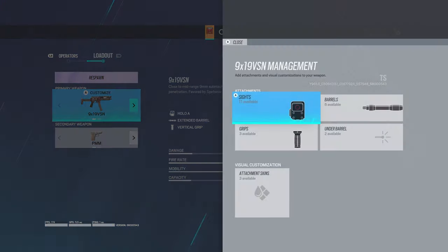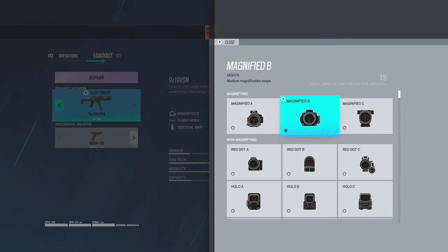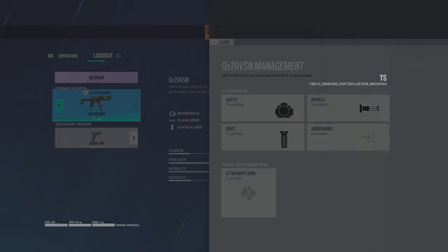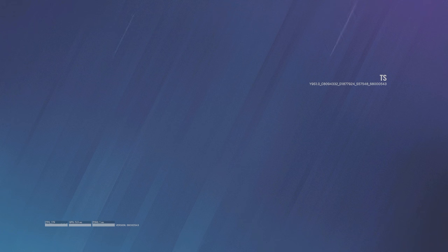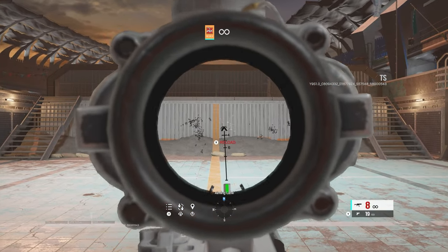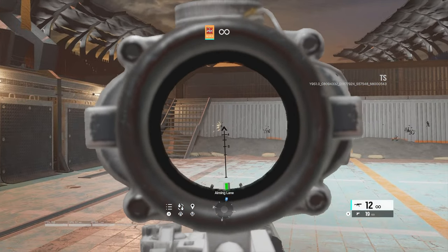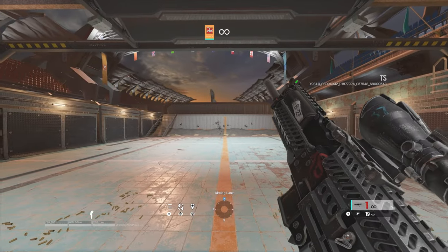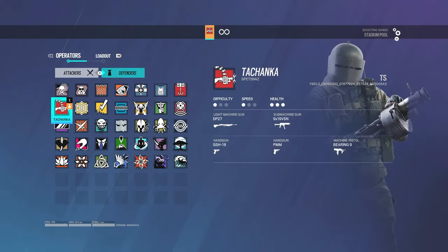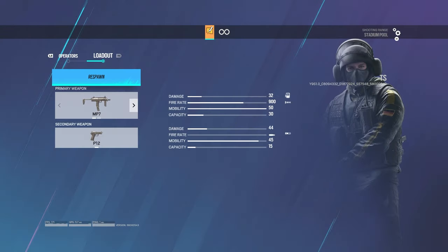Kapkan doesn't have anything new, no ACOG on him. Tachanka, on the other hand, since he had the 2x on this before, now has the ACOG. Tachanka ACOG — not too bad at all for this gun. Throwing the horizontal on there — who's going to be a Tachanka crush next season just for the gun? That thing's a beam. The spawn peeks with some of these ACOGs are going to be crazy. No ACOG on Jaeger unfortunately, and no Bandit.